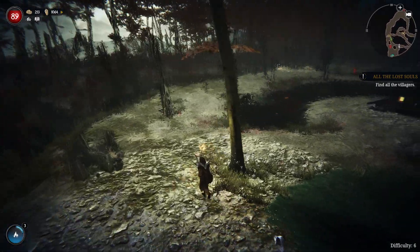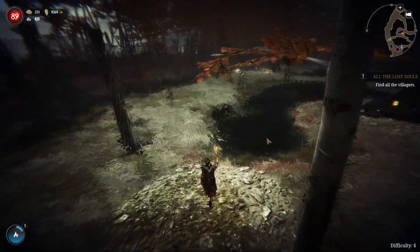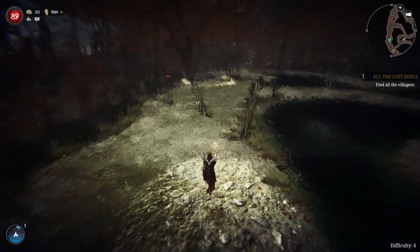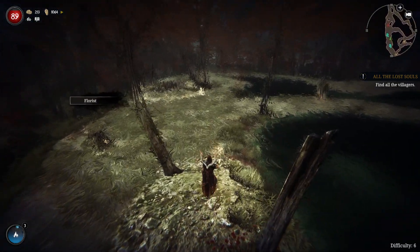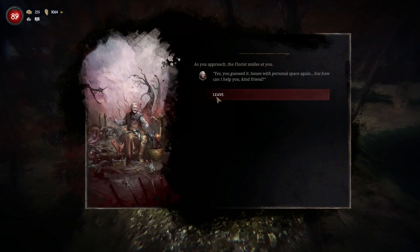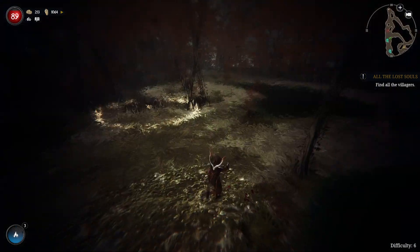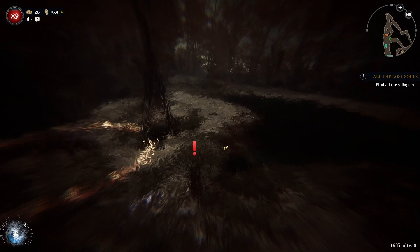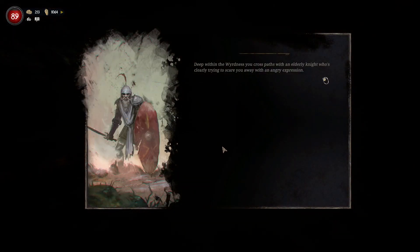We can walk around in the abyss. There's the florist — we did everything florist-wise. Here's the treasure guardians. We definitely don't want to mess with those just yet. In the weirdness, you cross paths with an elderly knight who's clearly trying to scare you away with an angry expression. So we can fight this thing. He doesn't look all that scary, although his armor was definitely crafted by a competent blacksmith.